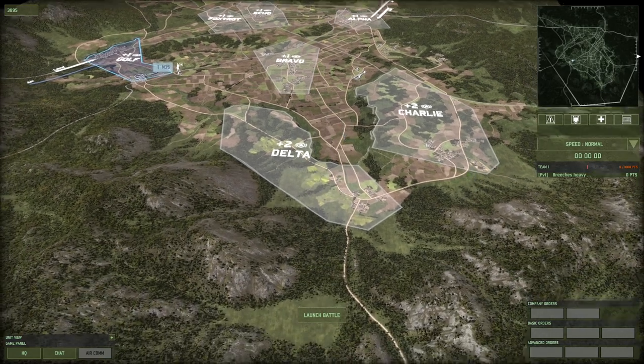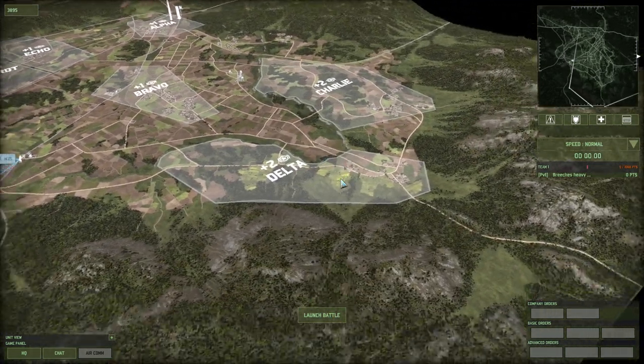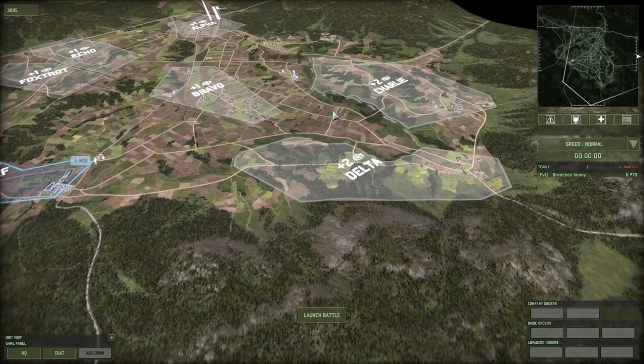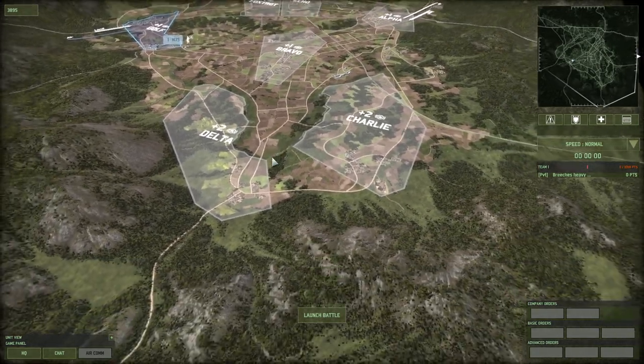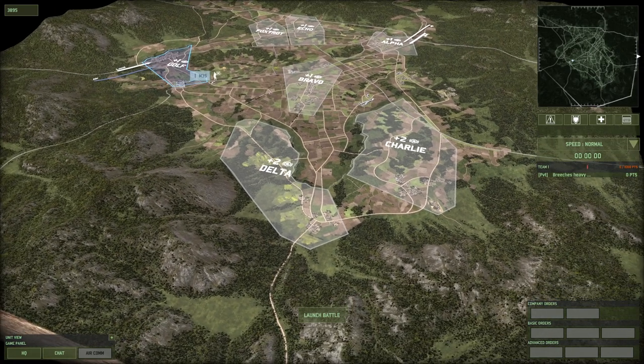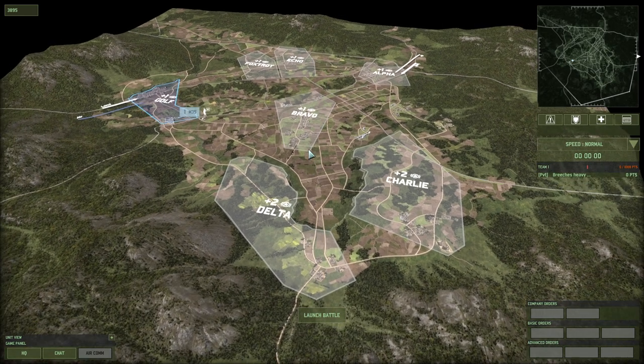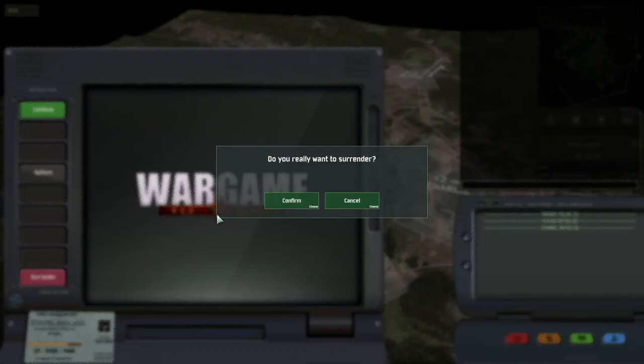My opponent might counter-cap my two-pointer, but because I open differently I might end up taking full control over the one-pointers on the other side of the map. Then suddenly there's a stalemate and I can't push further. You could argue the same thing happens with Nuclear Winter since there are two two-pointers on each side, but there if one two-pointer is being counter-capped, the other two-pointer is often getting fully capped by the opponent. It's a weird, unpredictable map — that can actually be healthy for the game, I guess, but I just don't enjoy the flow.